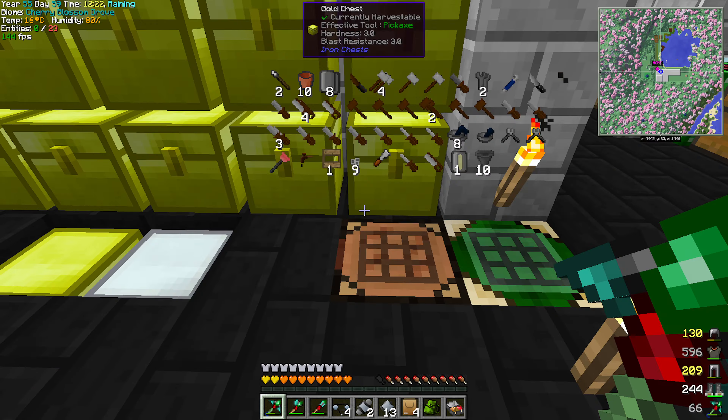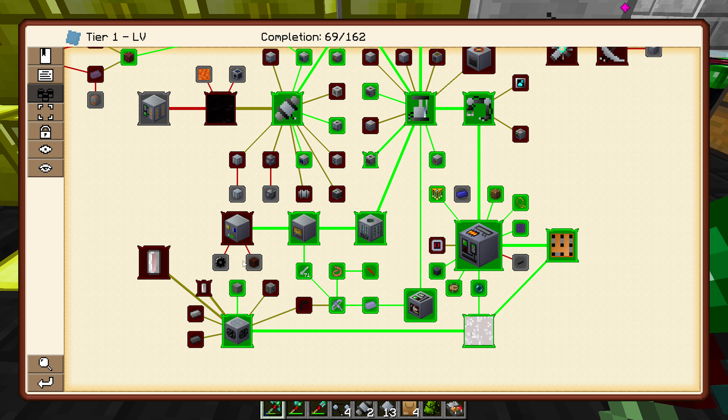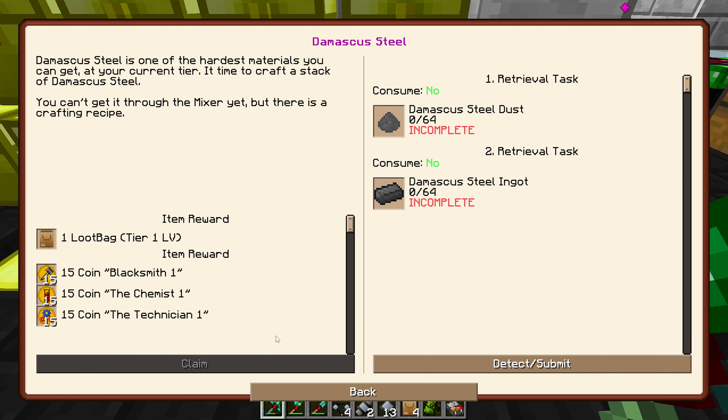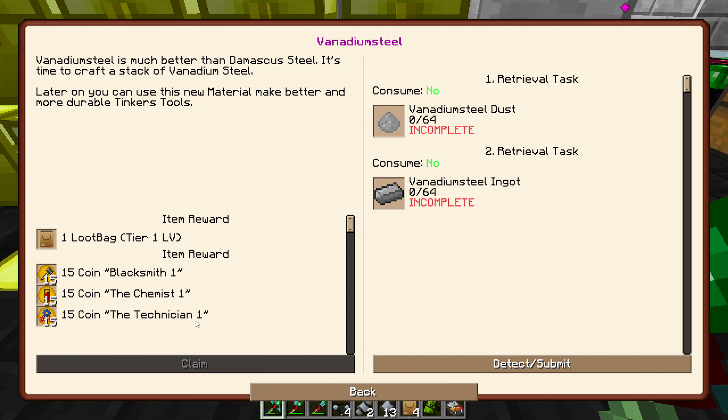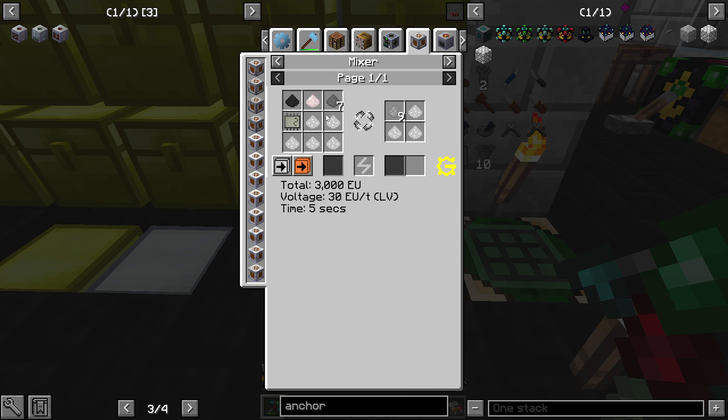Okay, let's claim that, claim that, and then this one here — choice award. I'm gonna go for obsidian. Oh crap, you gave me the lava bucket — what's going on here? No.